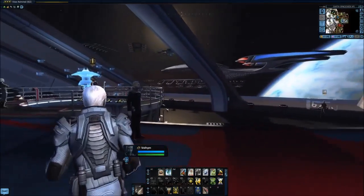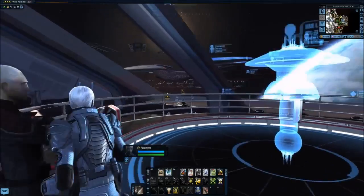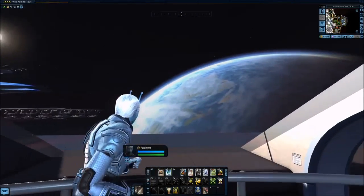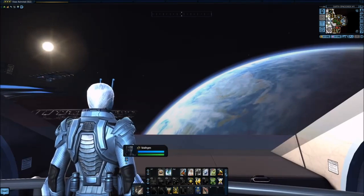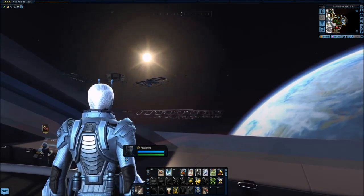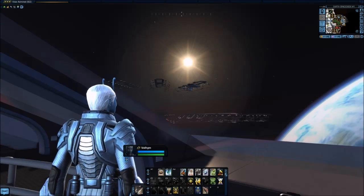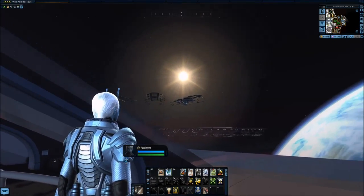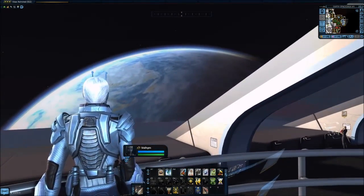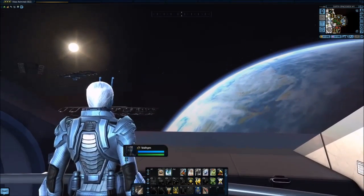And then we come back out to another amazing window out into space and Earth orbit. It's the same window we saw previously in the mezzanine, but much lower and much wider. The holographic display to the rear depicts all the vessels you'll see out here at any given time — just wait long enough and you'll see ships, runabouts, and ships like the Odyssey fly past.